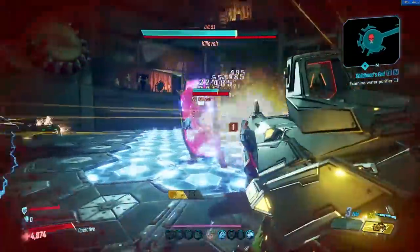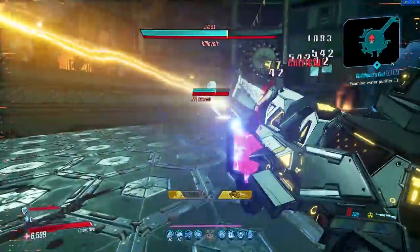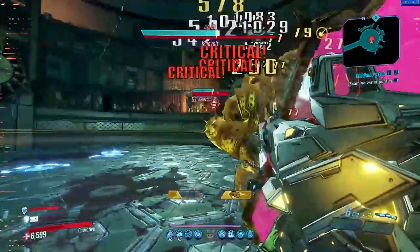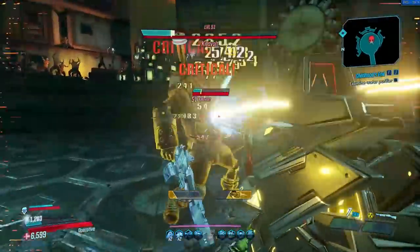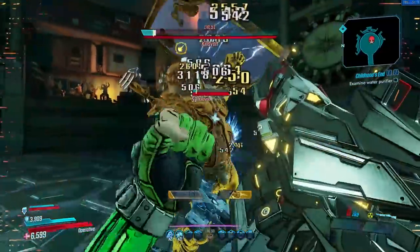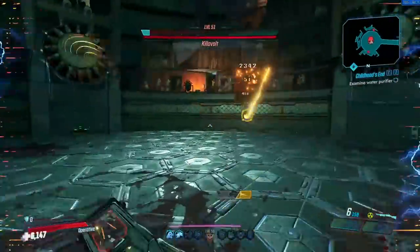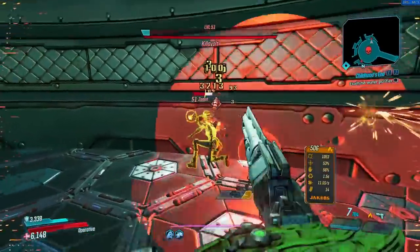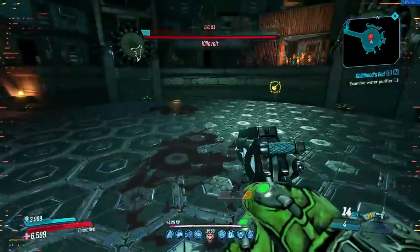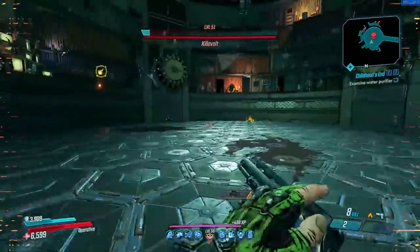Gearbox is celebrating 10 years of Borderlands with a 5-week event featuring a ton of rewards. This week it's Boss Week, and with it each of the main story bosses in the game drop the uniques we went over in the last video, but also some other weapons that you have more of a chance of getting. So we're doing a similar thing here — going through each of the bosses, talking about their new unique legendary that they'll be dropping for a week, and basically asking if it's worth getting. The majority of these have been world drops, but there are two new legendaries that I will highlight in this video too.